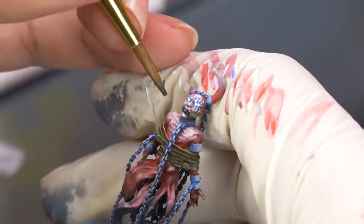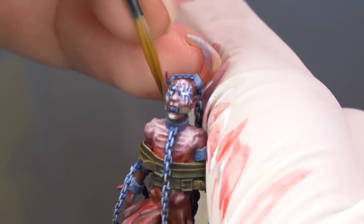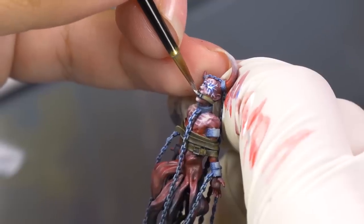Now, let's talk about the ball gag. I put a little black wash over the apparatus. Then I base-coated the metal links with gray and a highlight of light gray. Then on the ball, I did a large dot of dark gray, a small dot of gray, and then just the tiniest little dot of light gray.